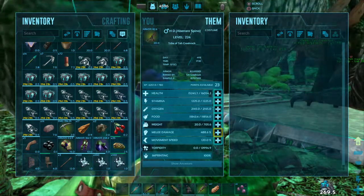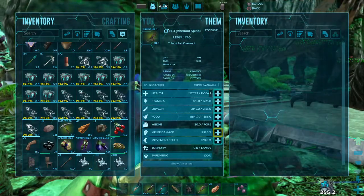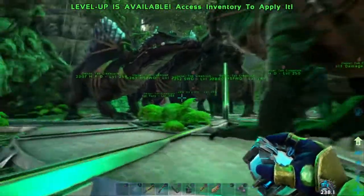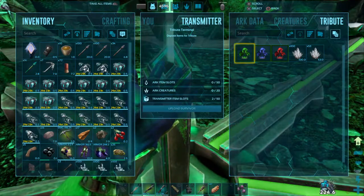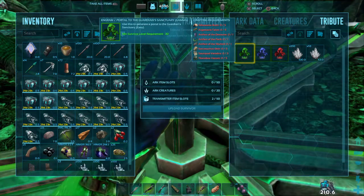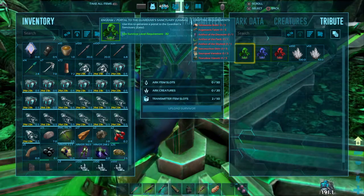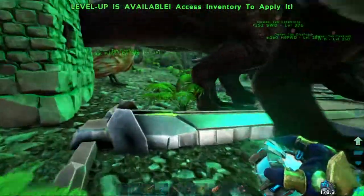This Spinosaur's already got 1600 health and 938 melee. The feeding trough is still doing alright. Let me check how many of each tribute item I need: 5 allosaur brains, 5 Argentavis talons, Artifact of the Devourer, Artifact of the Pack, Artifact of the Skylord, 5 Sarcoskins, 5 Sarco Vertebrae, and 5 Titanoboa Venom. We've got all that stuff here, so we might go ahead and do the Gamma Boss tomorrow.